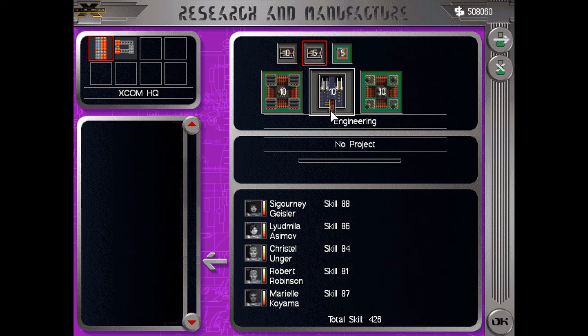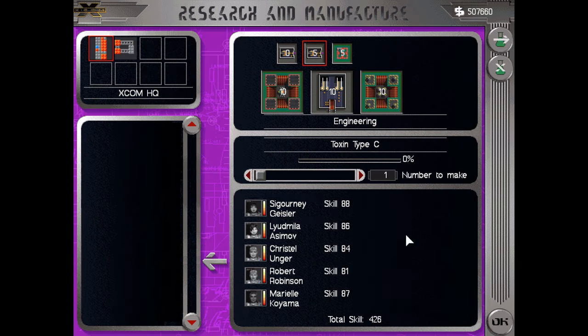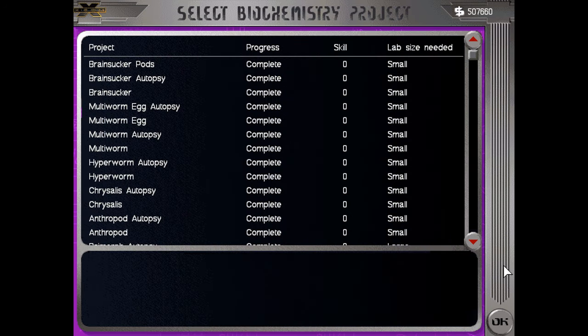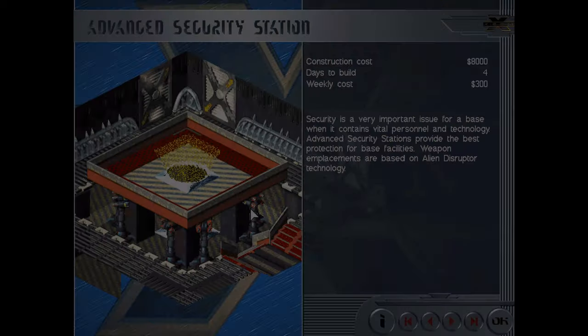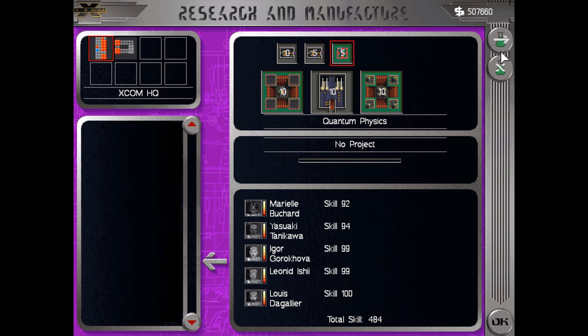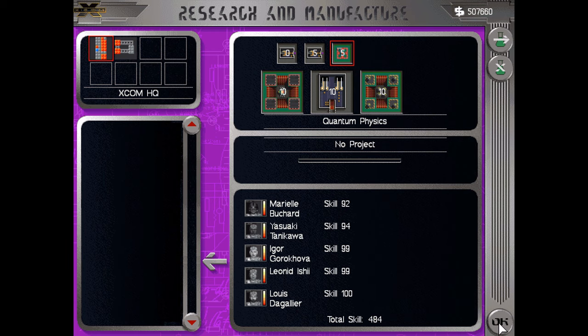Let me make double sure our guys are still on their projects. They cancel the project — quite annoying, they don't just pause it, they cancel it. Toxin type C please. Annihilators are still being made. Disruptor multibomb — no project. Advanced security station — kind of useless in turn-based. It says security is a very important issue; advanced security stations provide the best protection. The weapon emplacements are based on alien disruptor technology, but they are bugged in turn-based and thus useless.